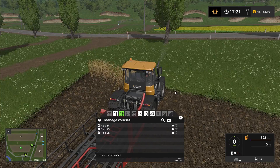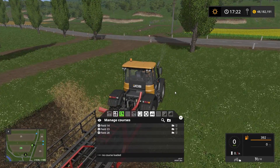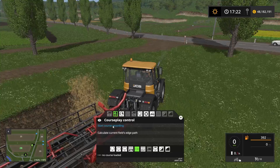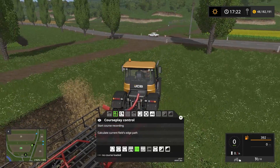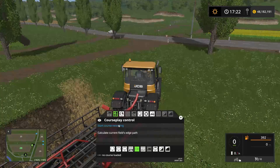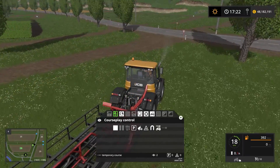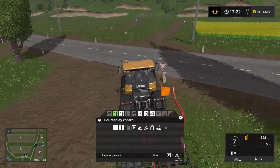We need to set the start point from around here. So we go into here and say 'start recording course.' We want to have the first three waypoints in a relatively straight line. So that's one waypoint, there's the second, and there we have the third.